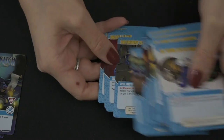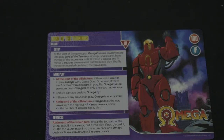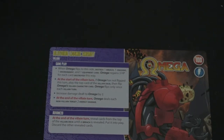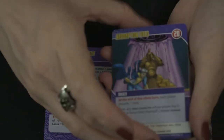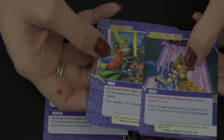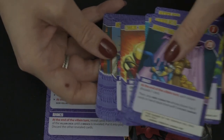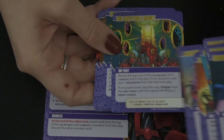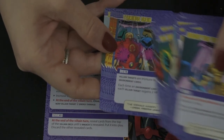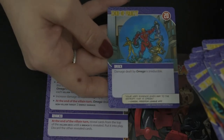I've never played Mutants and Masterminds but I'm familiar with a lot of different comics and I am a big fan of the variety of character types and their backstories, so it's always cool to meet some new characters. Omega is the Lord of the Terminus villain. To start the game he begins with H-minus-two minions and H-minus-two breaches, so those will be his two mechanics. His card flips based on how many breaches and villain targets are in place, so you do want to find a way to destroy those breaches.